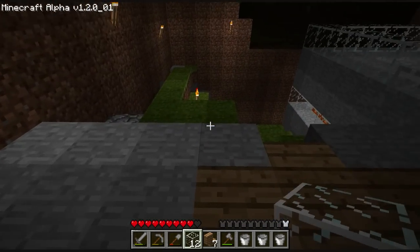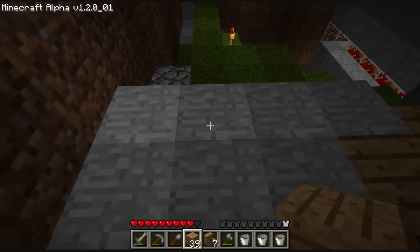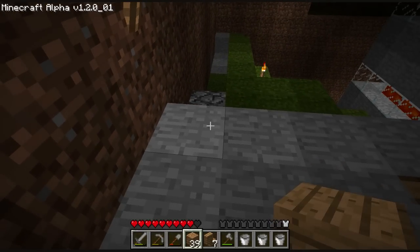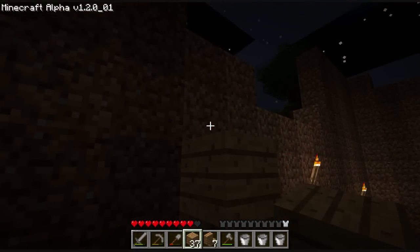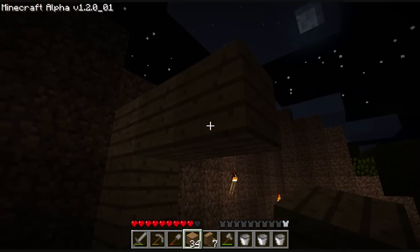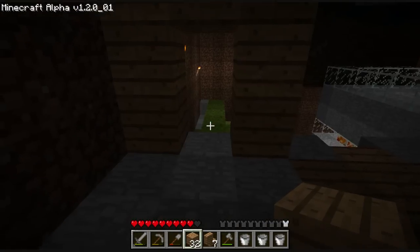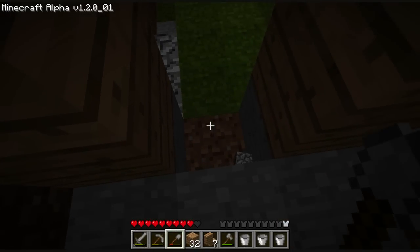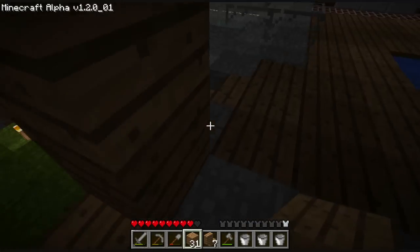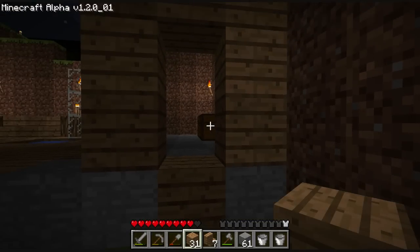The stairs are going to come over to here. It's going to be the opening of the stairs. I'm going to move the stairs over here. And this will be wood. And then I need to replace that stone. I'm going to have to build that out of stone. No choice.